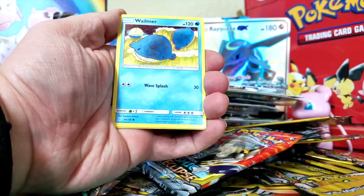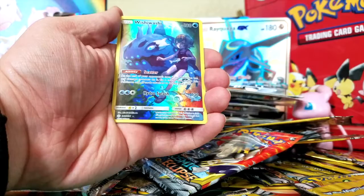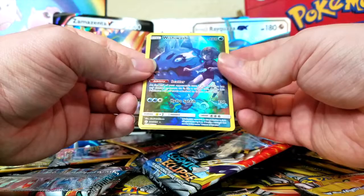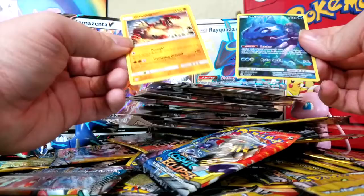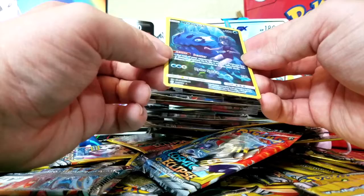Whoa! Oh my gosh! I've never seen this kind of card before in person. This is a full art trainer Wishiwashi. That's awesome. And that's not even the last card — the last card is a regular rare Groudon. I'm not even mad, because this is an incredible looking card. That is definitely good. I think that would be considered a reverse holo. We'll put that with the reverse holos.